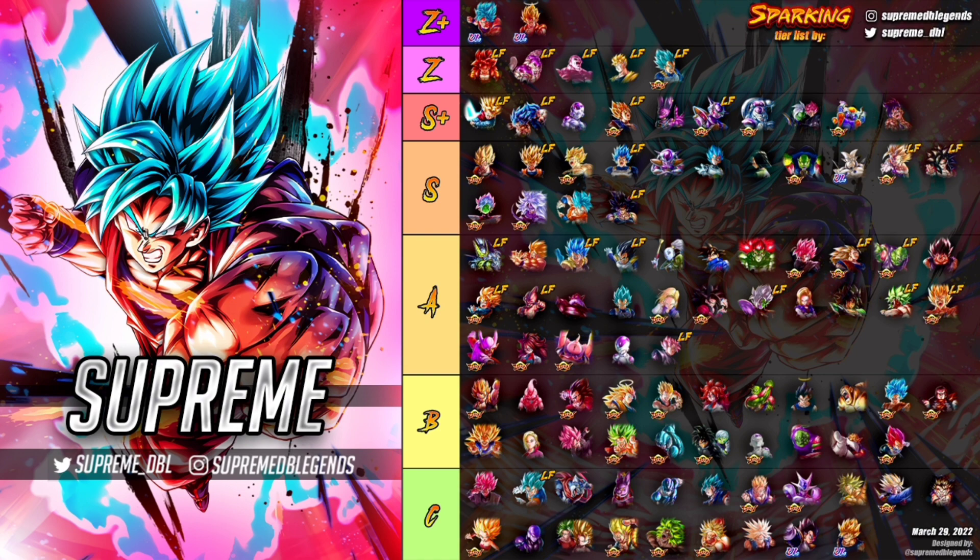Jiren moved to fifth basically because Ultra Goku is the best unit in the game and he's yellow. But Jiren fits really nicely alongside Ultra Goku — together they are one of the best duos in the game. Jiren is going to keep gaining value as time goes on, so he's not going anywhere from Z tier anytime soon.